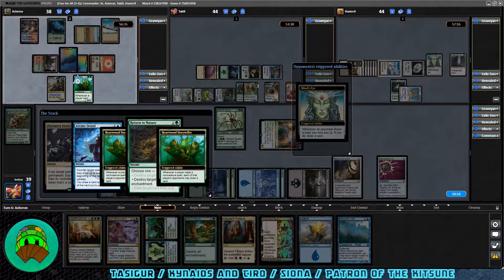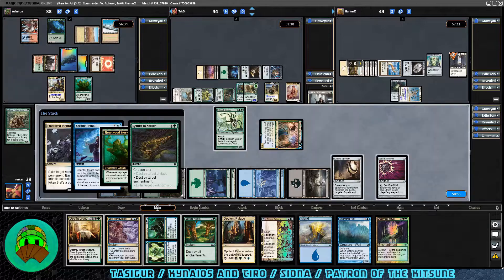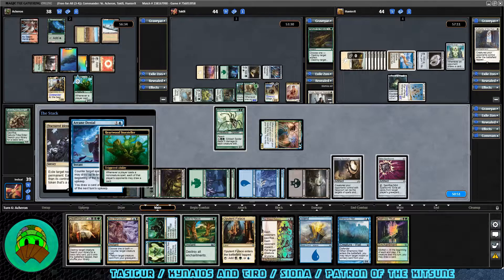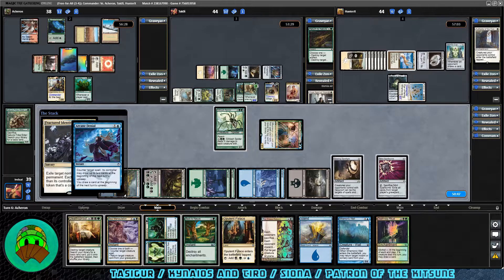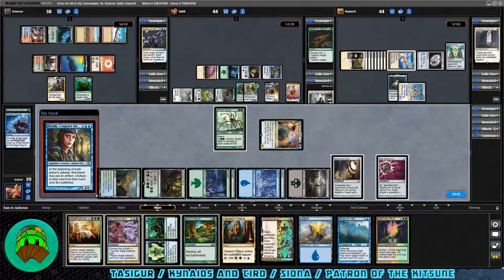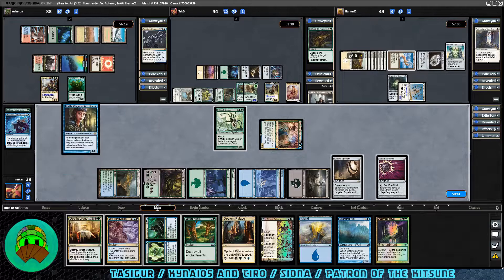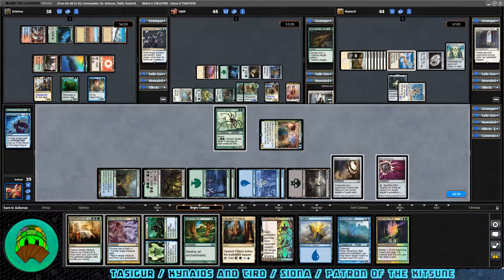More cards pitched to the graveyard — the cheaper Tasigur becomes. We get Death Reap Ritual for more card draw. Authority of the Consuls goes bye-bye. Fractured Identity gets countered. Braids, Conjurer Adept comes down — interesting in a KNT deck. Not too good for us, though, since we don't really have anything to put into play for free. At the beginning of each player's upkeep, they may put an artifact, creature, or land card from their hand onto the battlefield for free.